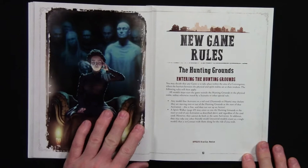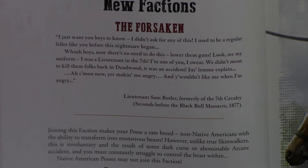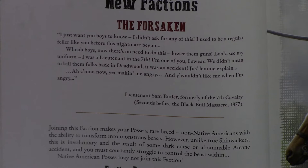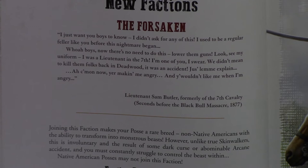There are two new factions in this supplement plus a modification to the skinwalker tribe. The first one is the Forsaken — non-native Americans cannot join this faction. Like the skinwalker tribes that turn into a bear or wolf, these guys involuntarily turn into those creatures and start the game in beast form. At certain points they may become berserk and attack their own posse or whoever's closest, then revert back. You do get bonuses for being in that form, but there are also some penalties.